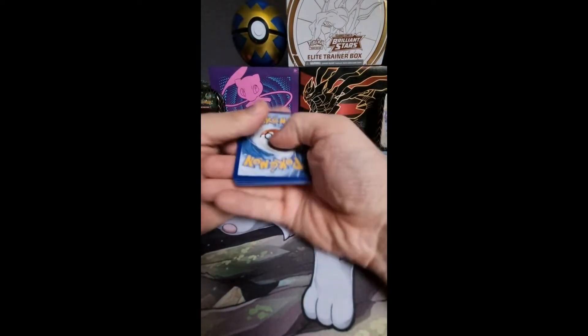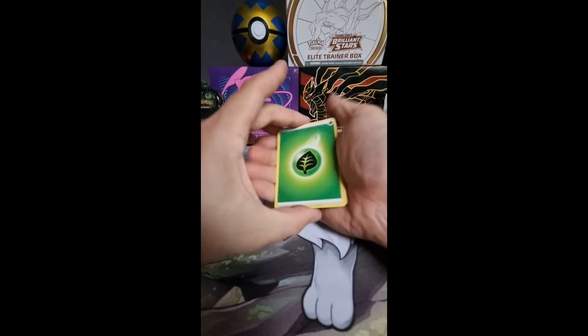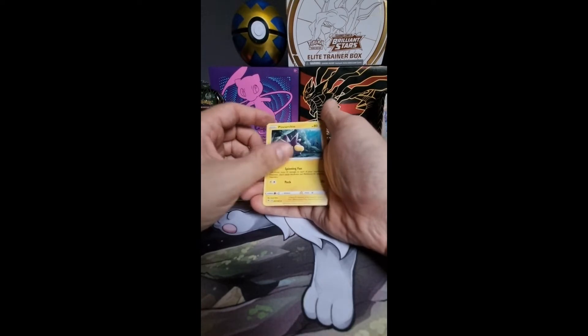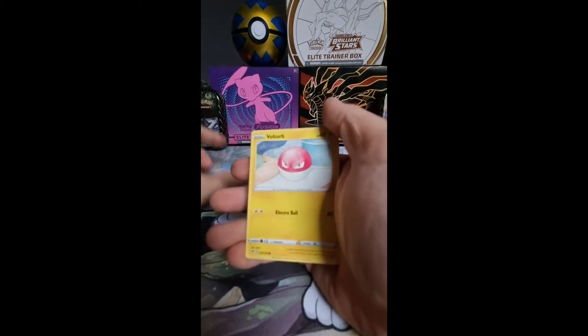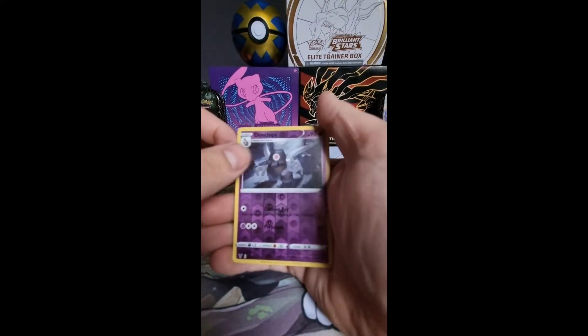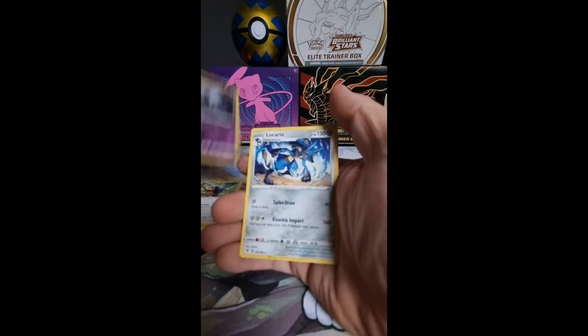We want that big Pikachu. Rainbow. Let's go. Energy, Mightyena, Pinchurchin, Loudred, Shepard, Puchiana, Voltorb, Rockruff, Talo. Dusklops Reverse and Lucario non-hollow. But that's a nice Lucario artwork.